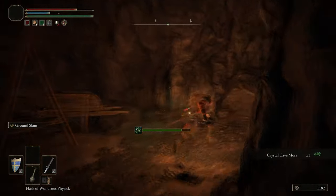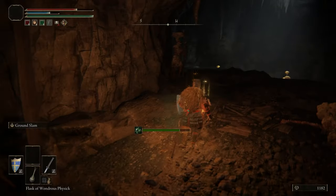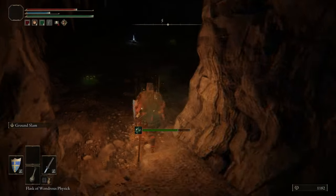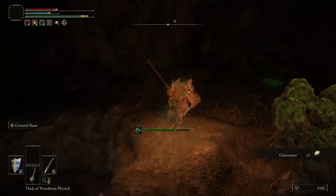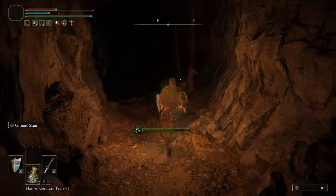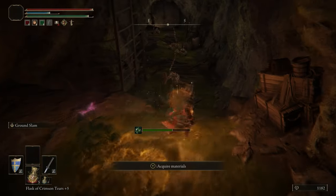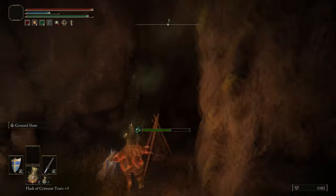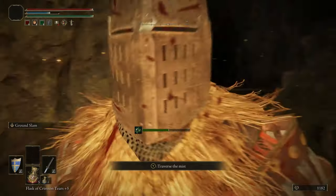Continuing on through the rest of the cave - this is a pretty straightforward cave as far as they go. Just one of a few poison-themed caves. The flowers and mushroom men only drop crafting materials, nothing relevant to equipment. The little statue we just passed is the Stake of Marika - you can see an icon appeared underneath the stamina bar. That means if we die from this point forward, you have the option to spawn back at the stake so you don't have to run back through the entire dungeon.